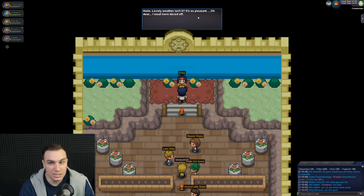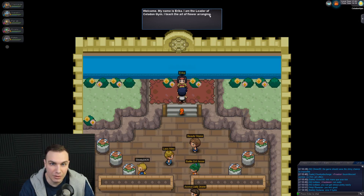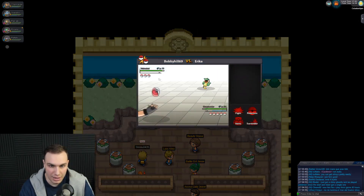Alright, Erika — hello. Lovely weather, isn't it? She says, 'My name is Erika. I'm the leader of the Celadon Gym. I teach arranging flowers. My Pokemon are the Grass type.' She's got three Pokemon and she's starting with Victreebel, which is a pretty strong lead.